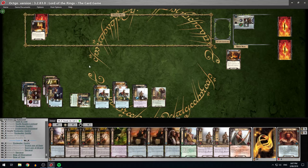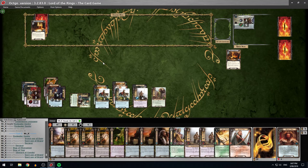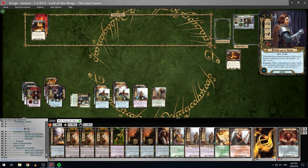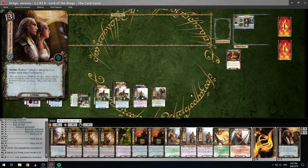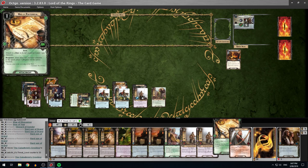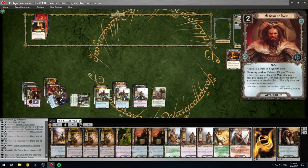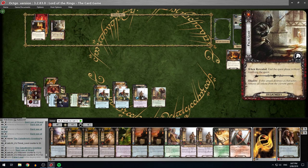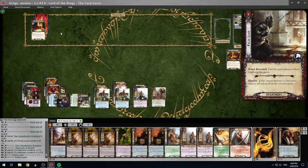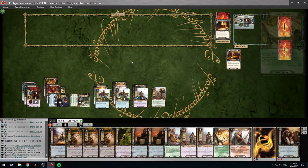New turn. Draw two. My deck is thinning, which could be a problem if I get the plot that makes you lose with an empty deck — but thankfully I've got Will of the West. I'll play Galadriel's Greeting to lower my threat by six. I'll quest for around eleven again, just to be safe. Reveal: end the quest phase without resolving the quest — I don't care about that at all. I'll travel now since it's safe to do so, exhausting all characters and going to next turn.